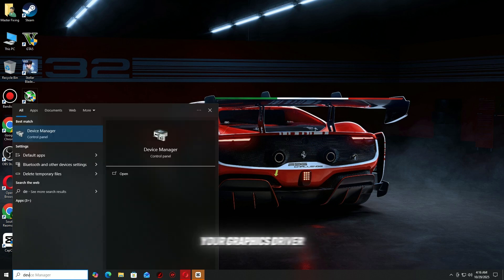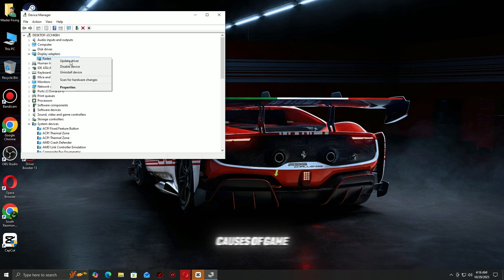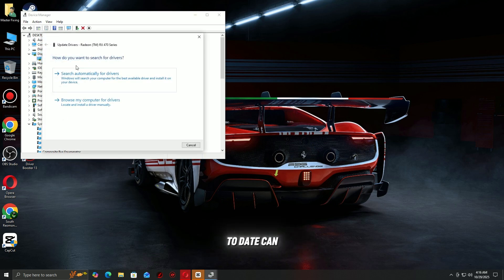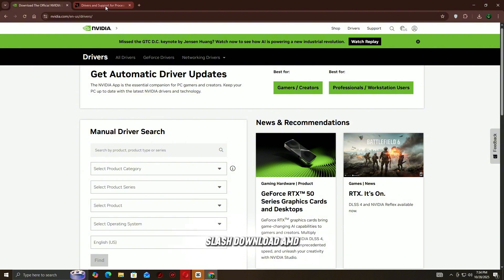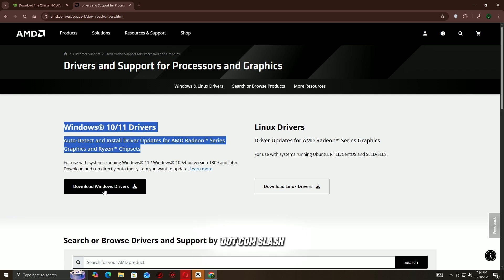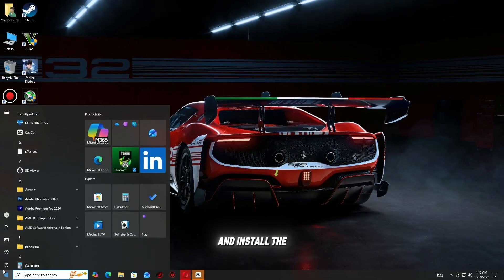Step 2: Update your graphics driver. Outdated or corrupted graphics drivers are one of the most common causes of game crashes. Keeping them up to date can instantly improve stability and performance. Go to your GPU manufacturer's official website — NVIDIA at www.nvidia.com/download or AMD at www.amd.com/support — enter your graphics card model, and download the latest driver for your system. Once downloaded, follow the on-screen instructions to remove the old driver and install the new one.